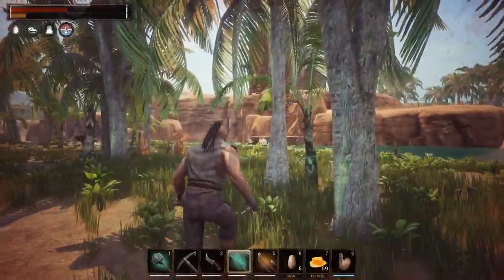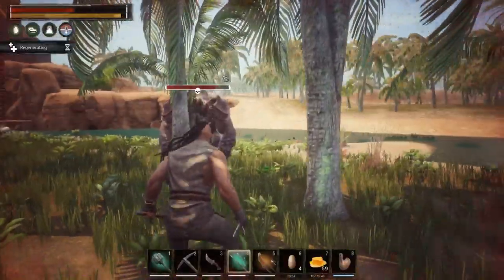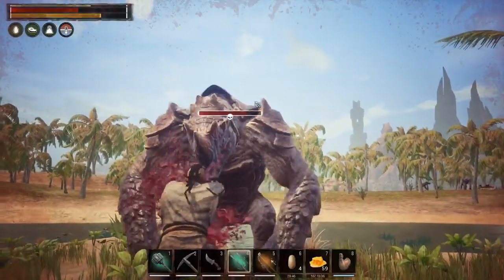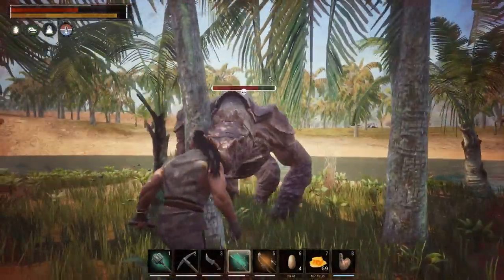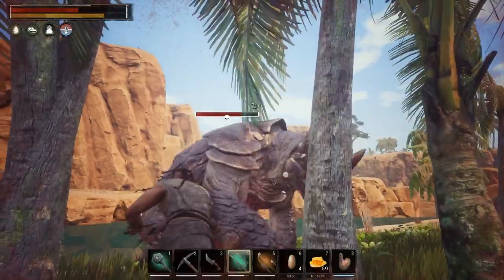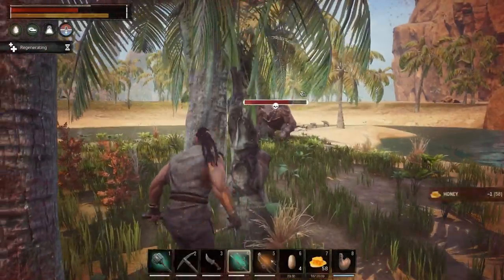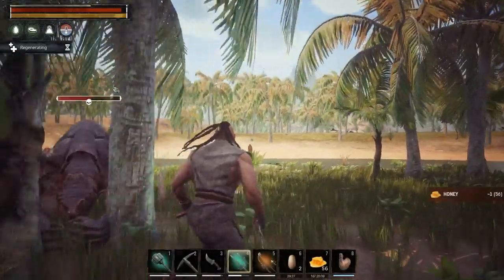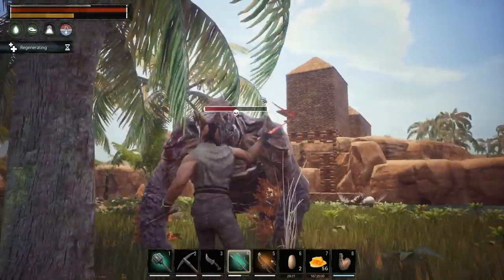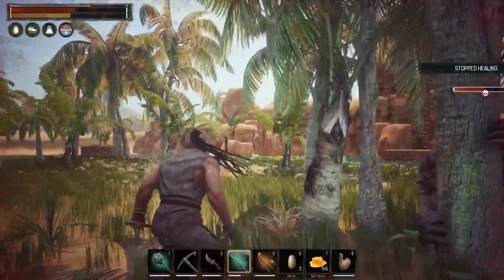Now I know your movements. Going to use the trees — when he does that jump, he can't hit me. Hit the tree! Yes sir. Back up, he's going to do something. Using the trees, that's how you do it. Oh man, this is terrifying. He hit me through the trees — I thought I was safe!